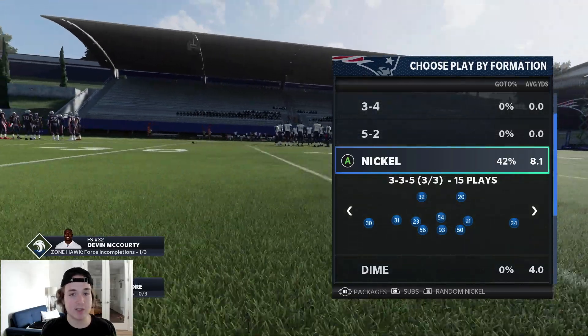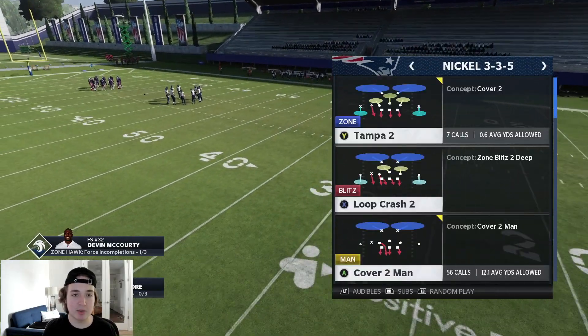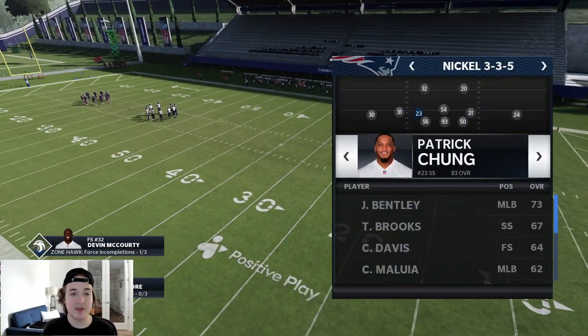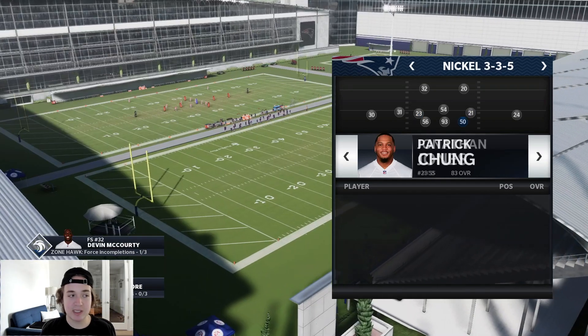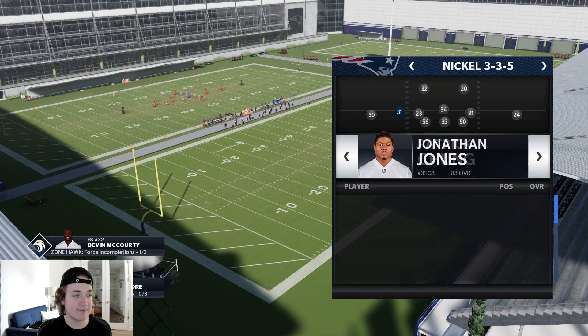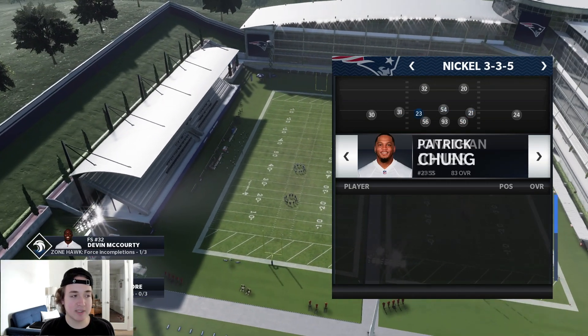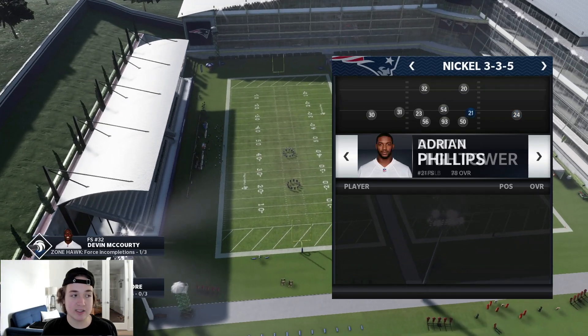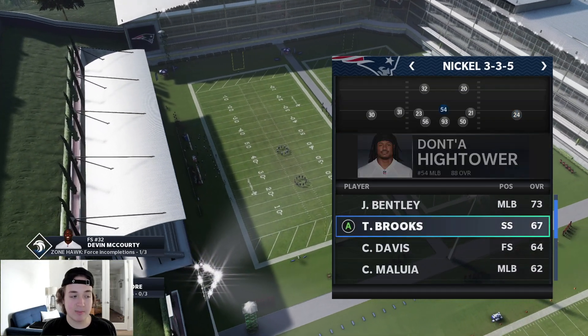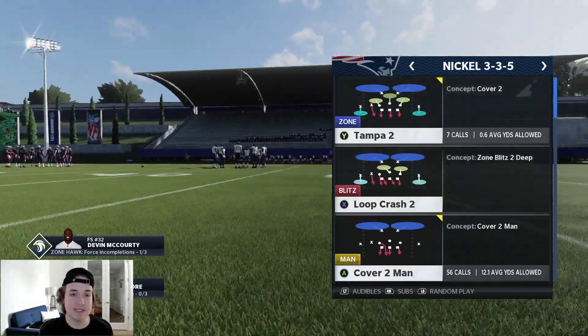I'm gonna be talking about the run defense and pass defense out of this formation, specifically against inside zone and shotgun base runs. One thing about the 3-3-5 is you can get a lot of speed — you can sub in outside linebackers at the DE spots, as well as get safeties at linebacker. For example, we've got Patrick Chung and Adrian Phillips on the outside.